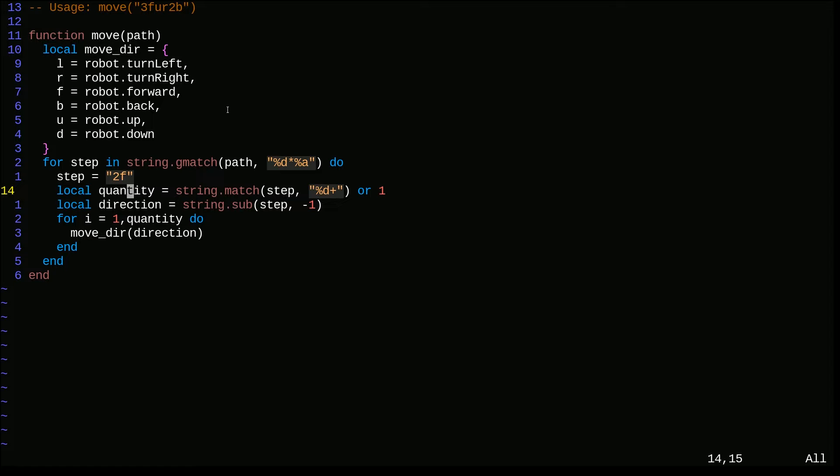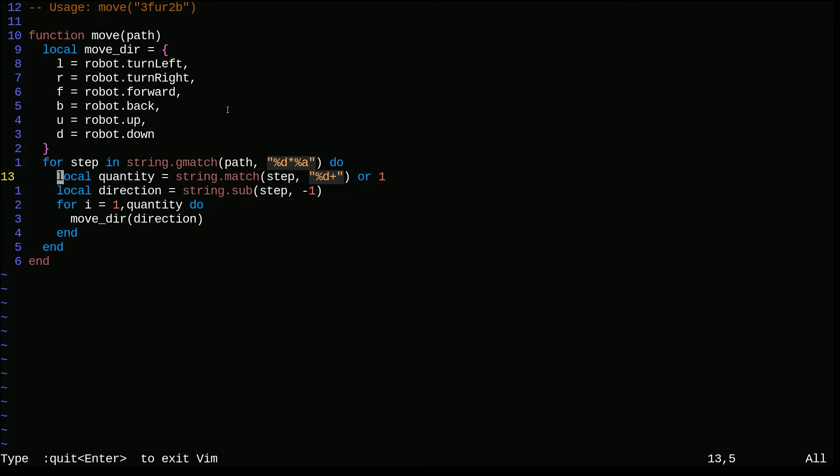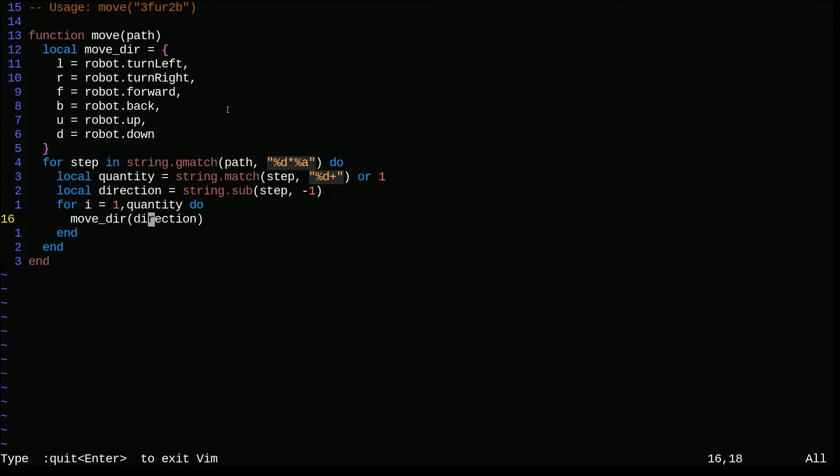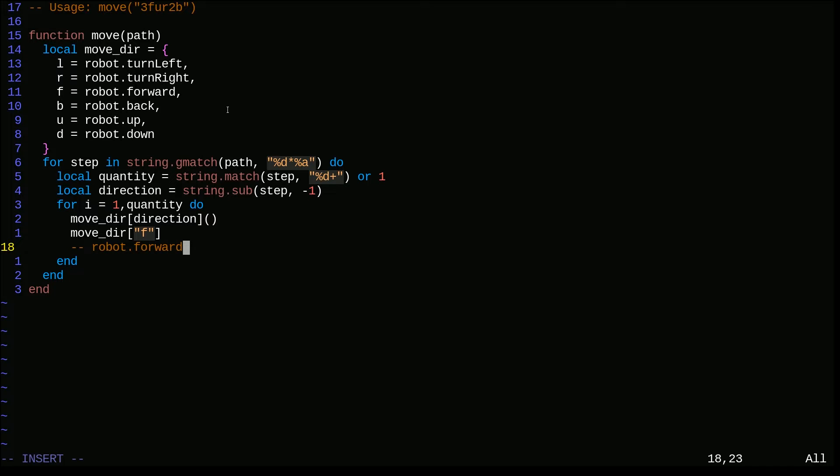The local direction is 'string.sub' of negative one - this gives the very last character of the match. So if step equals '2f', the quantity is two and direction is 'f'. Then we say 'for i equals 1, quantity' - that's how you do for loops in Lua. Then I call move_dir in this direction. Move_dir is just a map of direction letters to the function to call, so for 'f' it gives robot.forward and calls that.